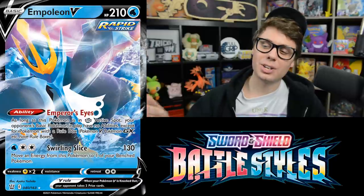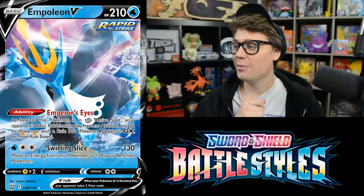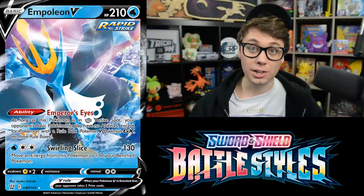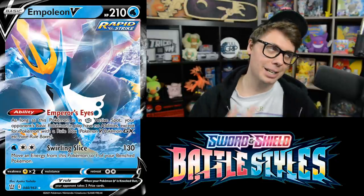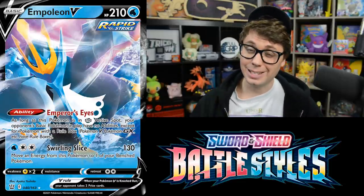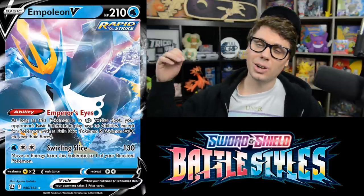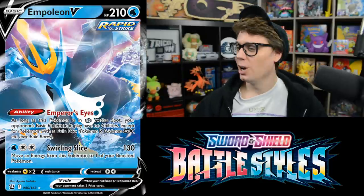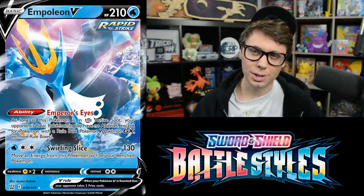Rapid Strike Inteleon V almost has a really good card. Its Emperor's Eyes ability reads: as long as this Pokemon is in the active spot, your opponent's basic Pokemon in play have no abilities — except Pokemon with a rule box. So you won't stop Dedenne GX or Crobat V, the two basics you'd most want to stop. You do stop Team Up Jirachi and Amazing Jirachi. Swirling Slice for a Water and two Colorless does 130 damage and moves an Energy to a Benched Pokemon. A pretty mediocre disruptive ability with a pretty mediocre attack.